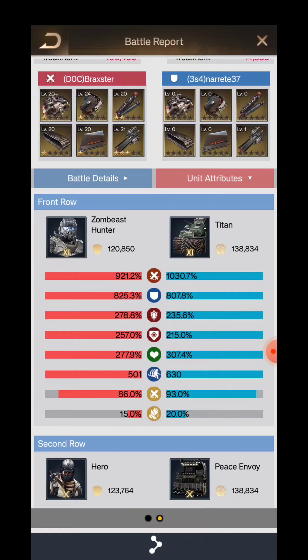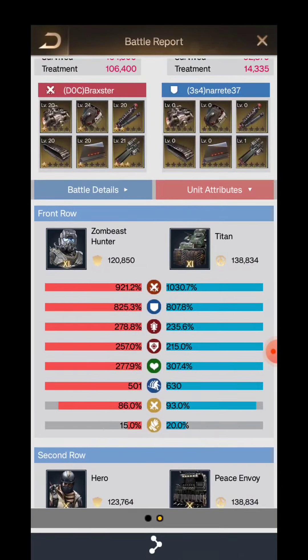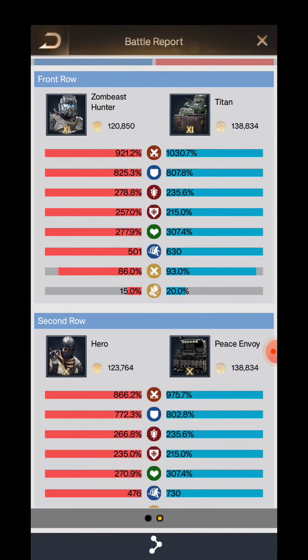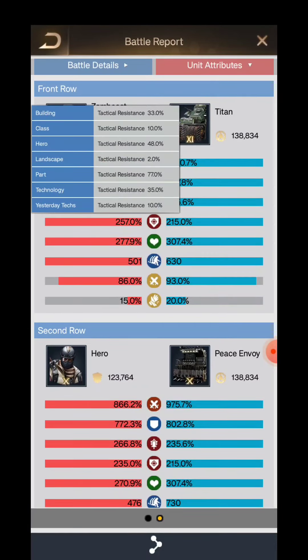For the Super Killer team, they lack a few percentage might. The resistance part is higher in the Super Killer team — just a few percentage higher — and the tactical might is also higher for the Super Killer team. The tactical resistance is also a few percent higher on the Super Killer side.